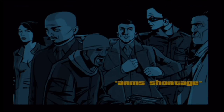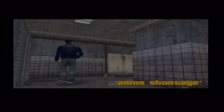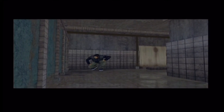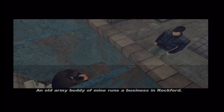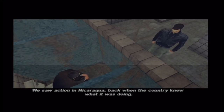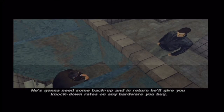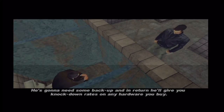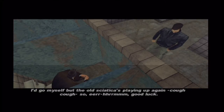Okay, so now we're going to get the bulletproof Barracks OL from the mission 'Arms Shortage,' given to you by Ray. And in return, they'll give you a knockdown on any hardware you buy. I'd go myself, but the old sciatic is playing up. Good luck.